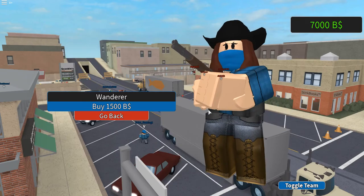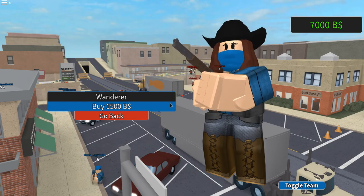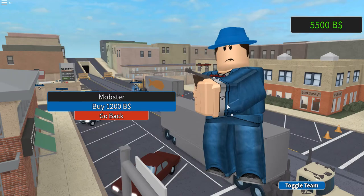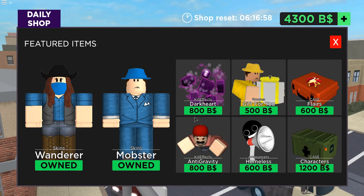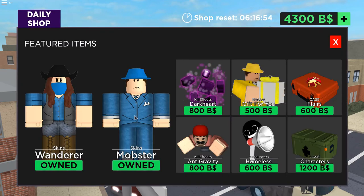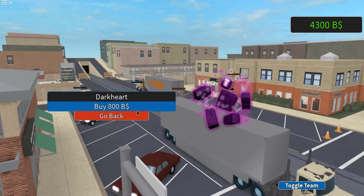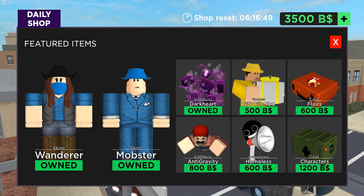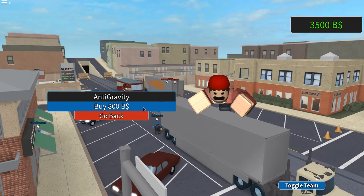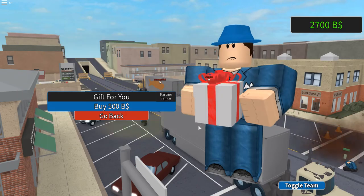Holy crap, we have the Wanderer skin — we're buying that, this is really cool, it's a female cowboy hat. We have the Mobster, oh my gosh he looks dope, we're getting him. There's Dark Heart, it's a killing effect, oh my god these are so expensive. There's anti-gravity, there's Gift for You.